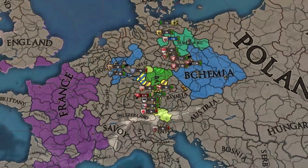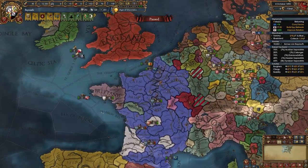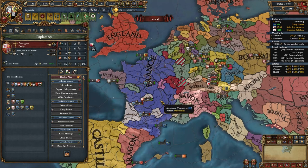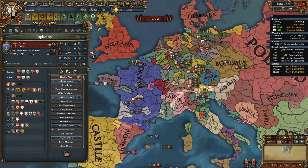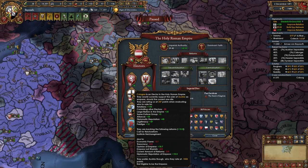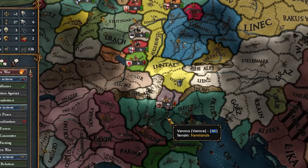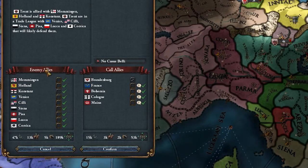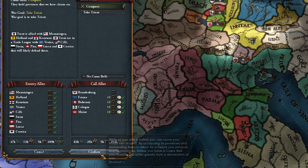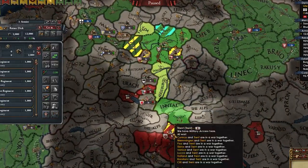As I always say: high war exhaustion. Good job France on that Liege war — you lost a bunch of land. The Austrian emperor died and I didn't get elected because Cologne and Mainz were angry that I PU'd Brandenburg. All right, let's fight Trent. We might also take something from Venice, but they're in a trade league with like 17 other nations. Luckily I can call in my allies.